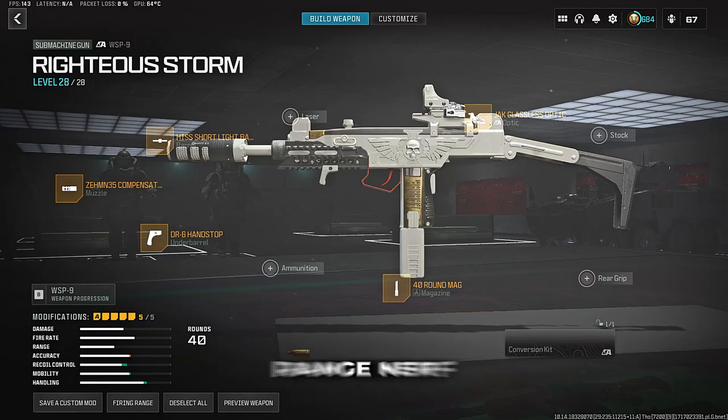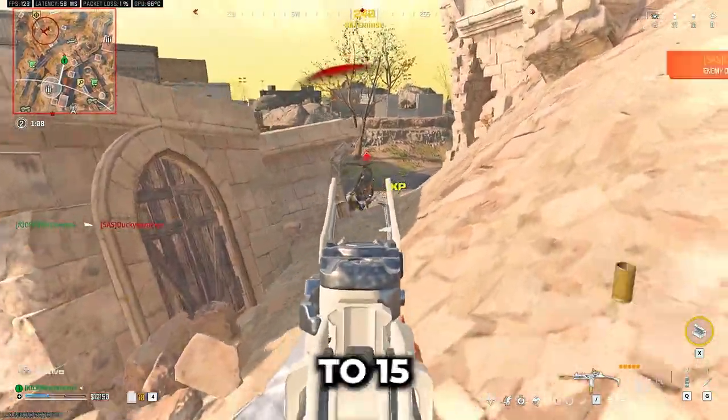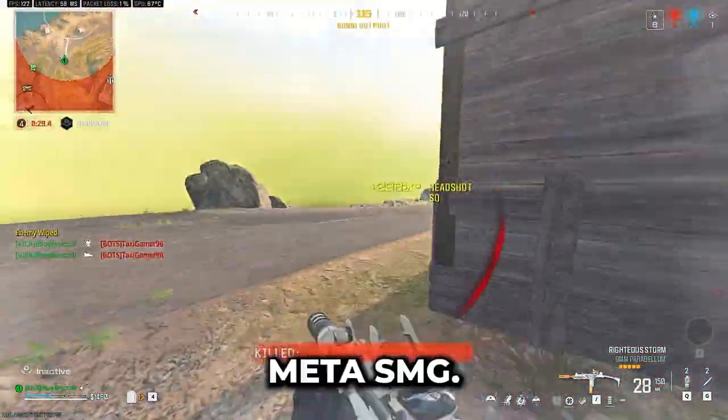The WSP 9 got a damage range nerf, but only down to 15 meters. In other words, it's still the meta SMG.